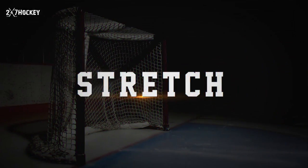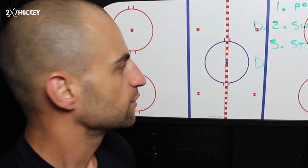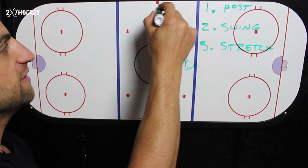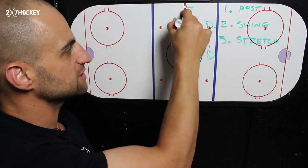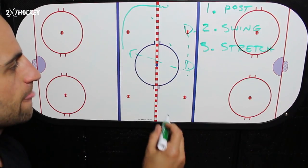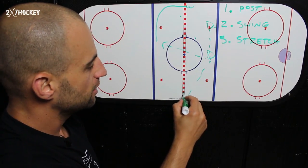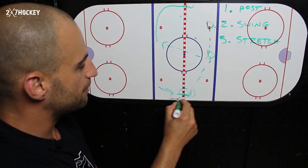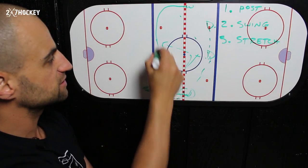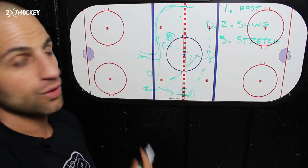Option three: stretch. This is an option that if used properly can be very effective. Stretch plays happen a couple of different ways. If you go D-to-D, this winger can leave early — instead of standing there for a cross-ice pass that often isn't going to happen, you can take off up ice and turn along that blue line and be an option there. Or if the puck moves to the other wing and that wing gets pressure and bounces it off, if the center comes through and picks it up, you can cut up ice. A lot of times you can get behind that defenseman, get that rush, and create a two-on-one or even a breakaway.